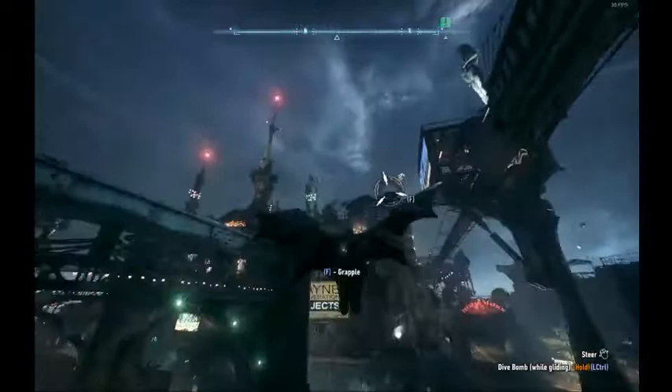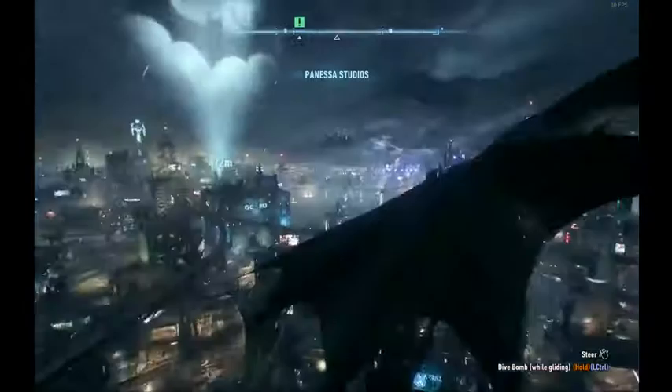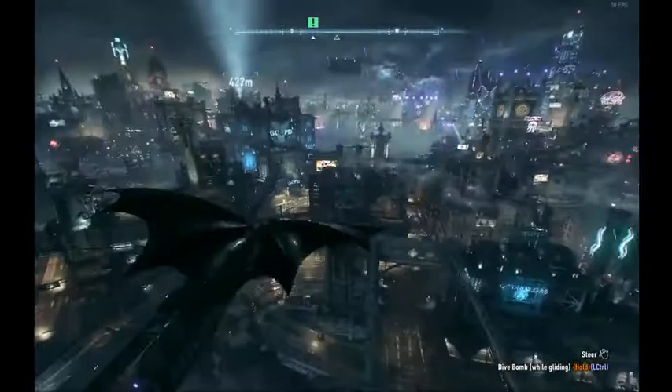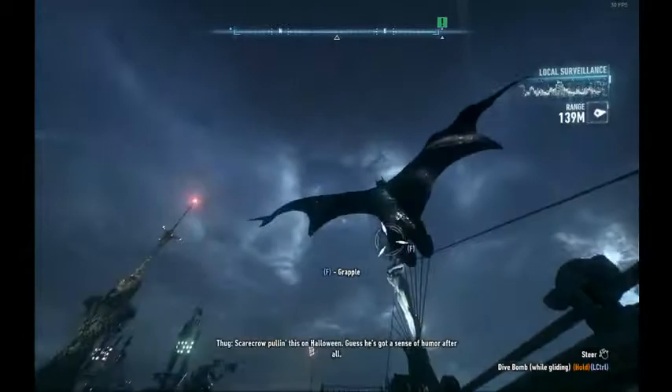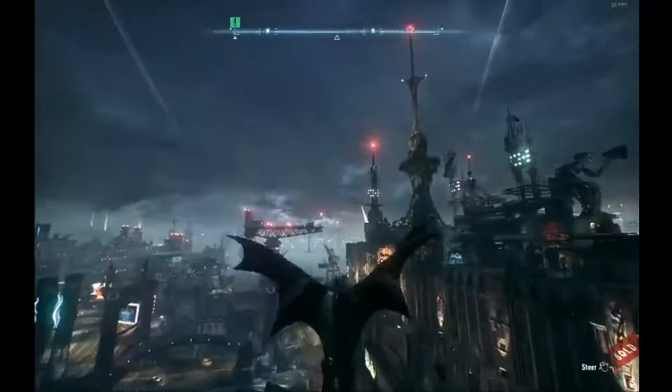If you pull straight up after the dive bomb, you'll gain height. Notice we're around this statue — after three and a half seconds, if we pull up, we actually go above the statue. If you keep doing that — dive bombing for three and a half seconds and pulling up — you'll gain height, and that's the maximum amount of speed you get.